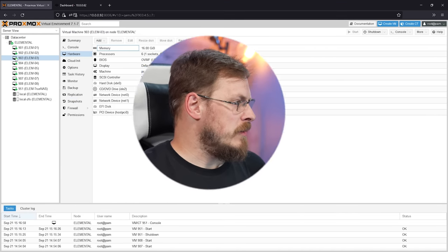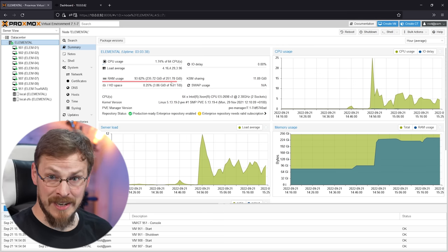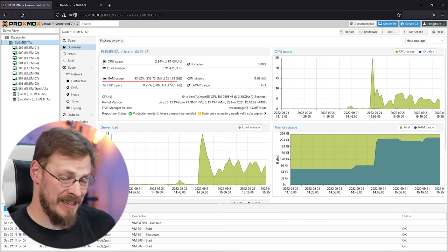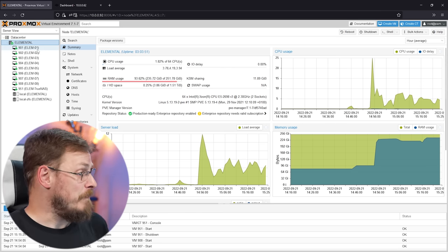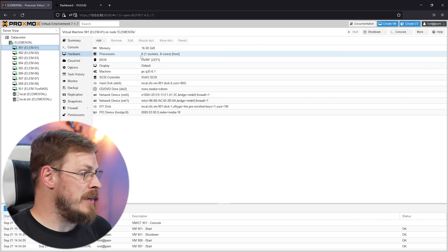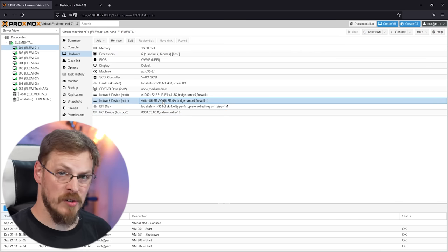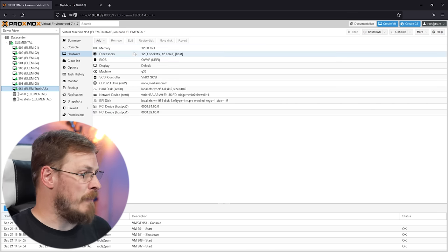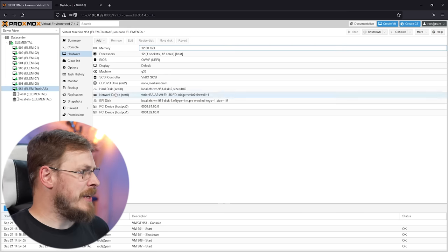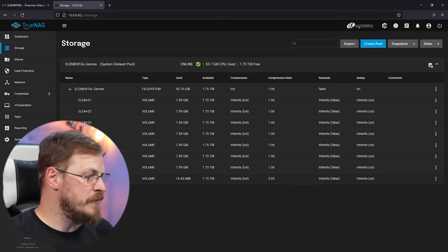Jumping on over into the Proxmox server, you can see all of my Windows VMs are already up and running. In total, we are using 236GB of the 256GB that I installed in this server. We're also allocating essentially up to about 60 of the 64 threads, although the threads will dynamically shift as far as power requirements go. Each of these eight virtual machines is set up with 16GB of memory, 6 CPU cores — that is essentially 6 threads — and a vGPU instance. We've also installed the VirtIO network driver so we can get greater than 10 gigabit speed locally inside this server. Moving down to the TrueNAS server, I've set that up with 32GB of memory and 12 virtual cores, and passed through the Western Digital Black 2TB drives with PCI Express pass-through.